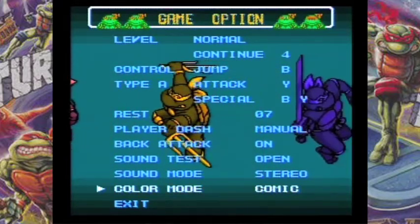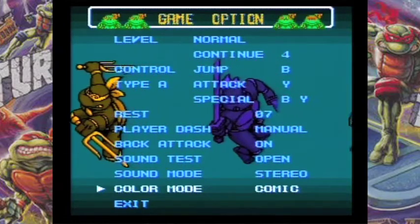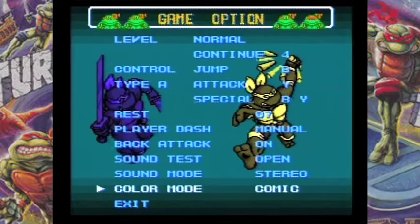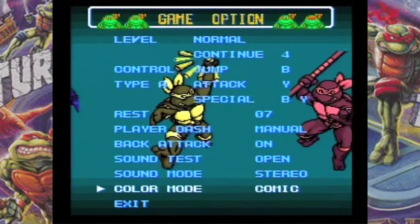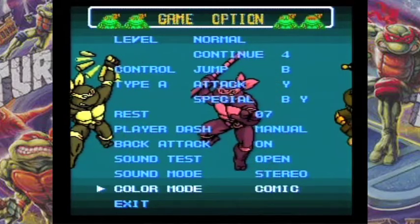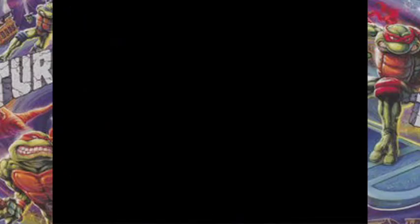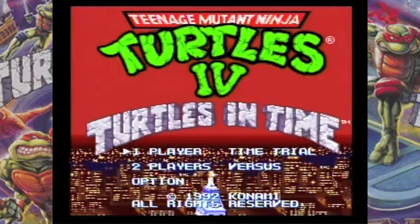Change the color mode to comic, which a lot of people don't know about. The animation mode changes their skin color — the headbands stay the same but their skin color changes. Technically in the comic they should all be wearing red headbands, but they didn't do the research. They basically look more like the toys — the toy version. Donatello used to be pretty dark in the toy version.